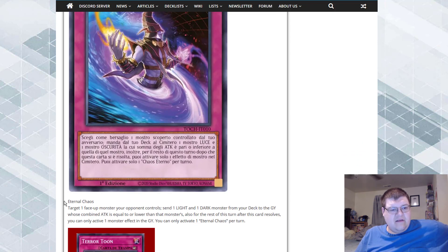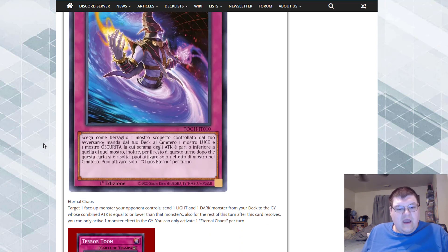Eternal Chaos: target one face-up monster your opponent controls, send one LIGHT and one DARK monster from your deck to the graveyard whose combined attack is equal to or lower than that monster's. For the rest of this turn after this card resolves, you can only activate one monster effect from the graveyard. Only one Eternal Chaos per turn. I feel like they could have just allowed us to exceed the opponent's attack points — that would have been fine, letting us shave big guys from the deck. They were a little afraid of that. It's a trap so I don't really like it, but it does drop two monsters from deck to graveyard to set up the next turn, so it can't be that awful.